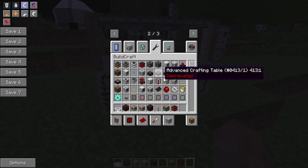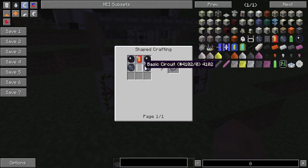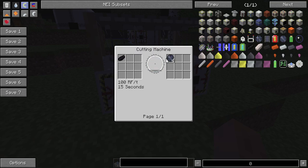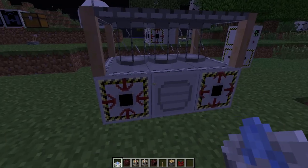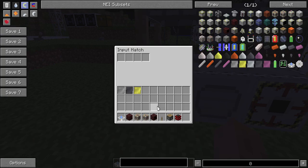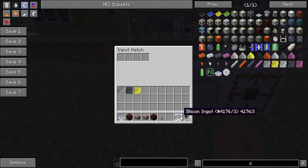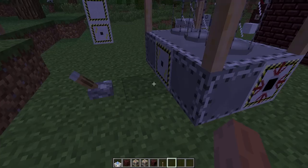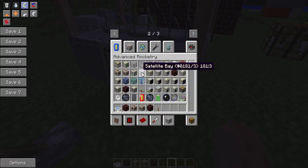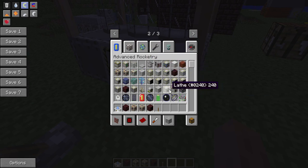Over here we've got the crystallizer, which is going to be required to make chips needed with things like the atmospheric density scanner - silicon wafers in general. It can also be found in the holoprojector under crystallizer. If I remember correctly, it requires a silicon nugget as well as a silicon ingot. The logic behind this is you need a seed for your silicon boule. In chip making they do use something like that - probably not a silicon nugget, but it's Minecraft, it's close enough. It fits with everything else.